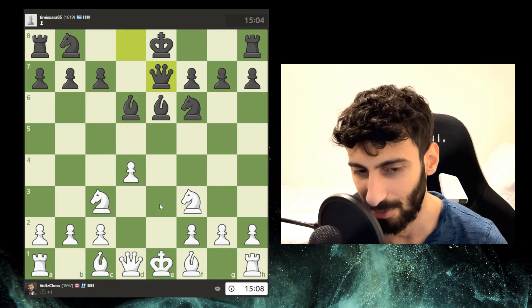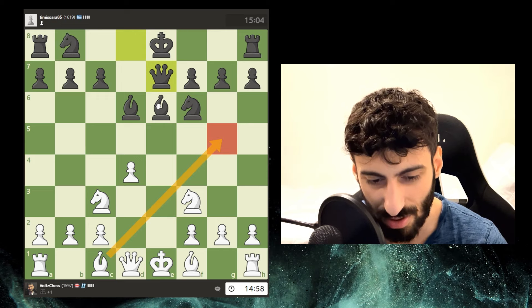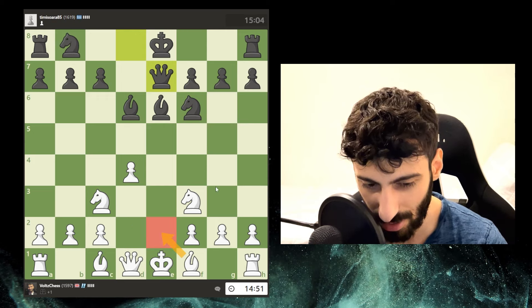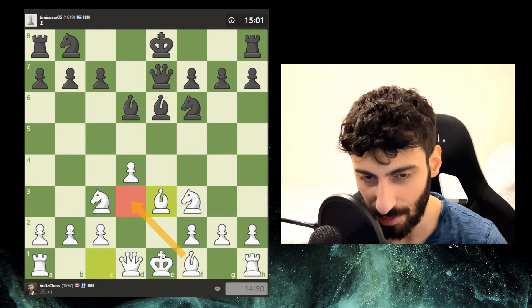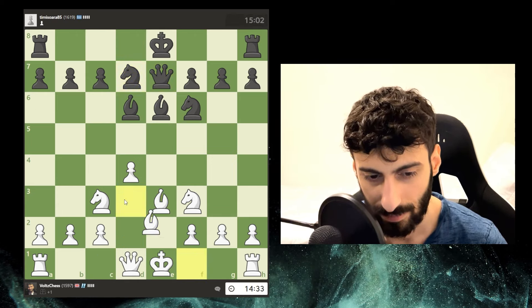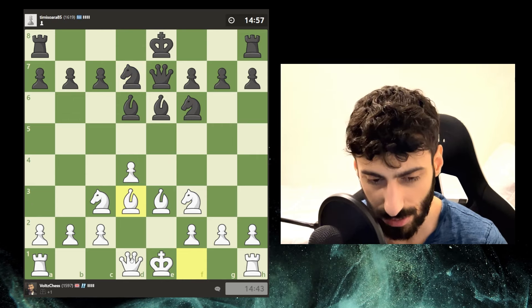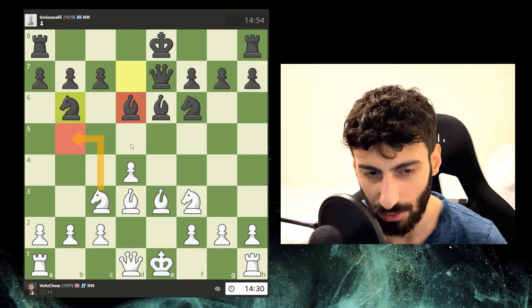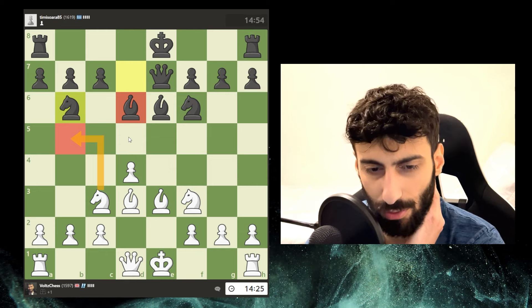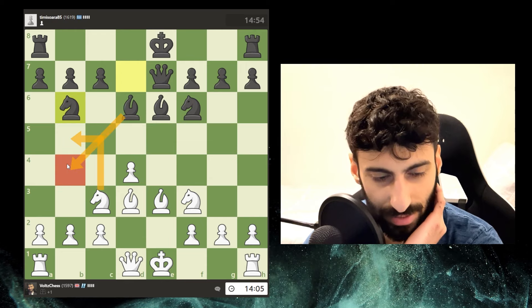I haven't won a 15-minute game in ages — I don't know what's going on. They're looking to play a discovered check here. I could just block it now, play this, get my bishop out, and castle. Getting my other bishop out. I could go for a queenside castle as well. If I do this, I'm forcing the opponent to trade their dark-squared bishop which has a lot of scope. The opponent might be looking to land their bishop here.